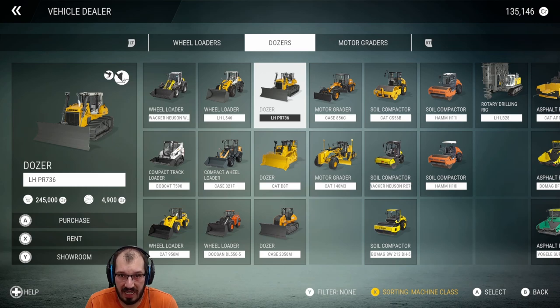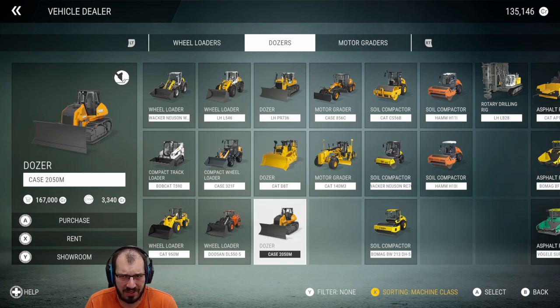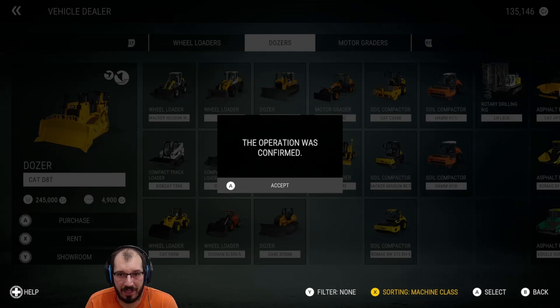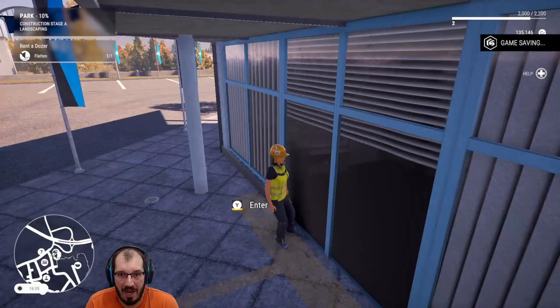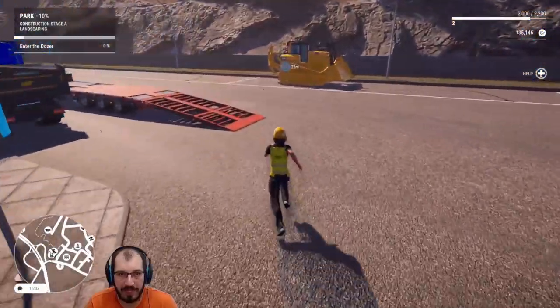We have the PR 736 or the D8 dozer — they both have the same price. This one just looks cute, so we're going to do the D8. Can't afford it, so I'm going to rent it. Operation confirmed — that's a city park job for a hundred thousand credits. That sounds amazing.